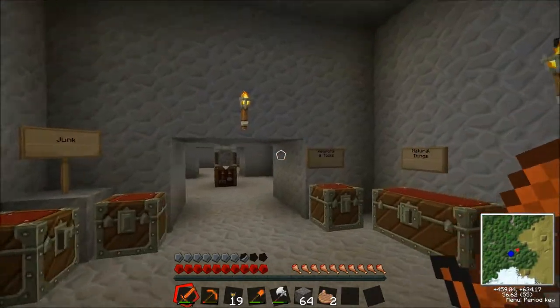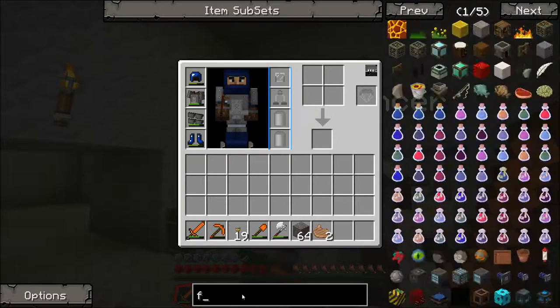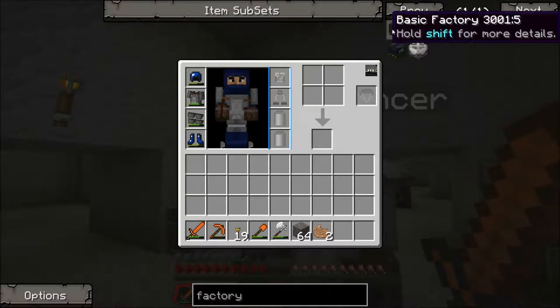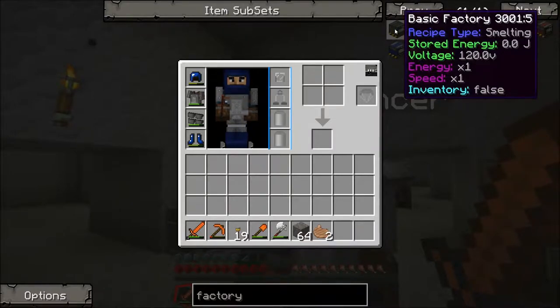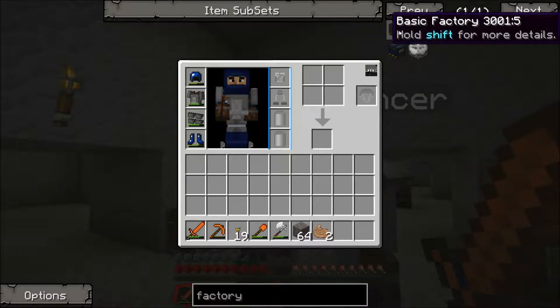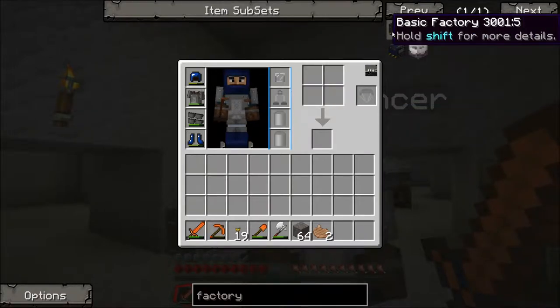First of all, Joe, I want to get some more basic machines before we get nuclear stuff done. If you type in 'factory', a bunch of stuff turns up. We need the basic factory — the basic smelting factory and the basic enriching factory. Hold shift over it. You make the smelting one, and I'll make the enriching one.